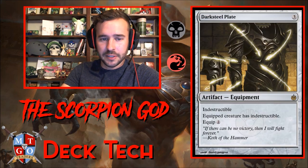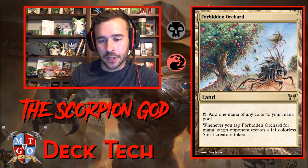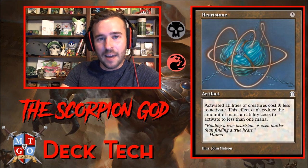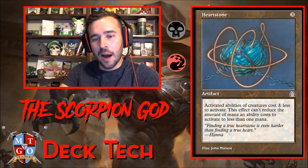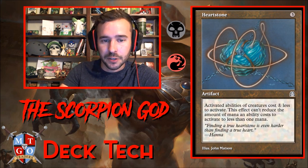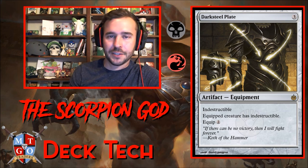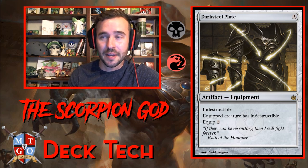For utility, running Forbidden Orchard — tapping it gives you one mana but gives your opponent a 1/1 colorless spirit token. There was one game where we just kept making spirit tokens and blasting them away for card draw from the Scorpion God. Also running Heartstone — activated abilities of creatures cost one less, so putting a minus one counter on a creature costs just one black and one red. Reduced cost lets you really start stacking minus one counters and generating value. Also running Darksteel Plate — equip for two, gives a creature indestructible, so we can cast all our board wipes while keeping the Scorpion God on the battlefield.